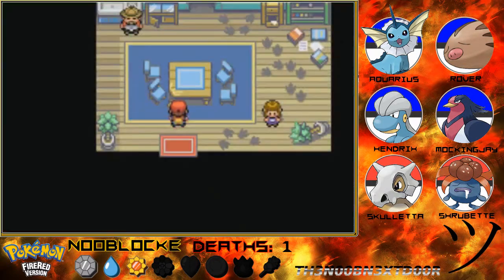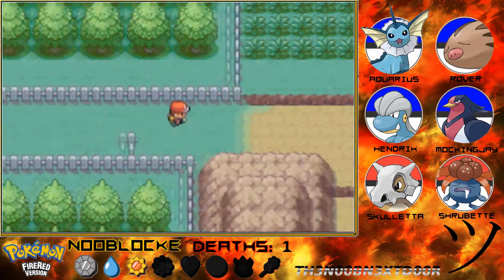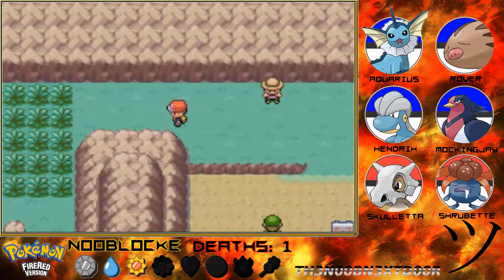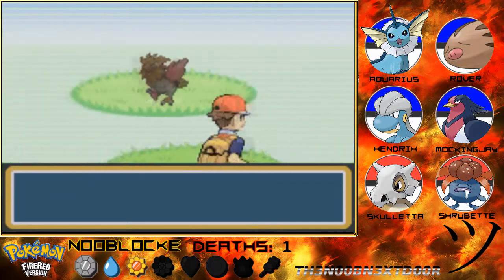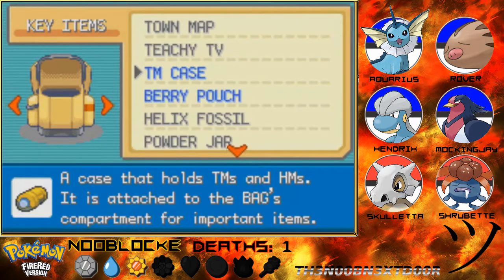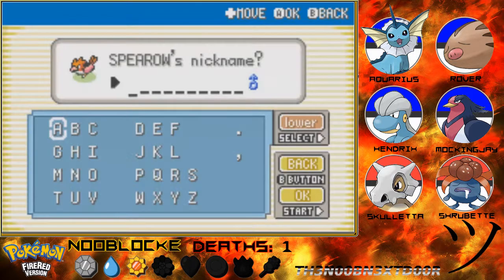People say that Nuzlockes are more interesting and fun to watch when there's more death. That's what HardyTechYoYo said - he had a comment question on his current Eevee-lock that he's doing, which I've been enjoying watching. The question was: what do you watch Nuzlockes for - the death or the commentator? I personally watch Nuzlockes for the commentator. I could care less if a Pokemon dies or not - as a Nuzlocker myself, I don't want my own Pokemon dying, so why would I want his dying?